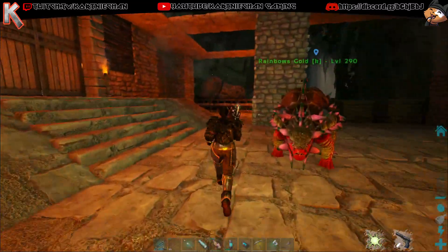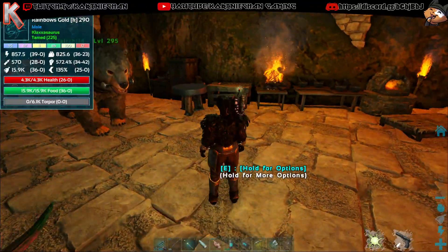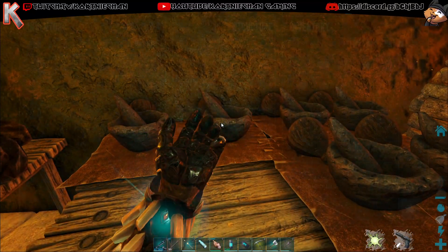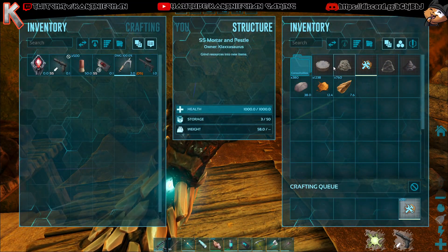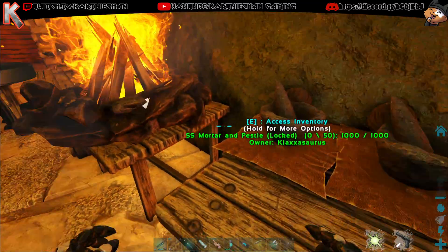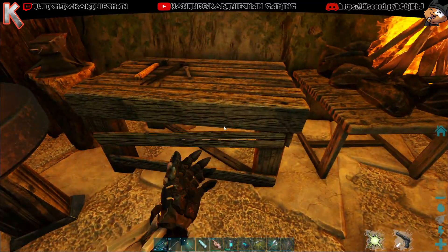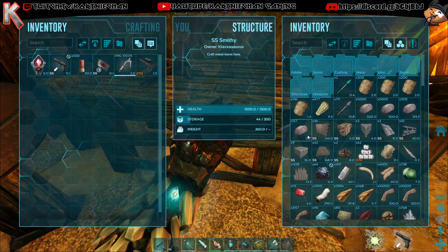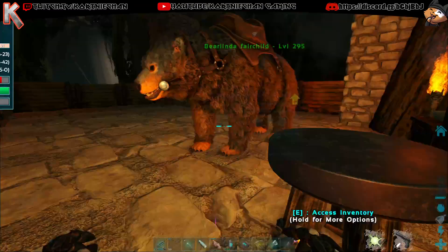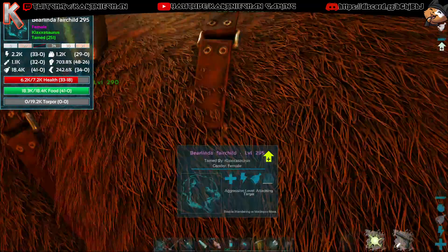But it's just chitin and stone. How do you not have a bunch of chitin? Haven't you killed the Karkinos? It's not chitin and stone, it's chitin and obsidian. No, it's chitin and stone. Yeah, sweet deal. I've got lots of stone and some chitin. We can go on a killing spree and get some more.